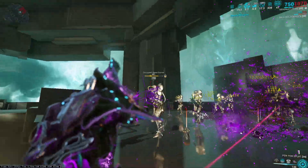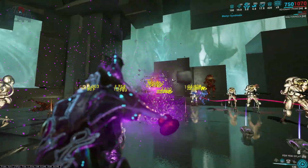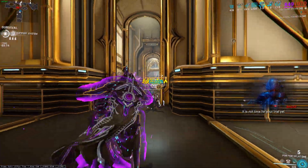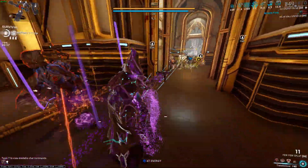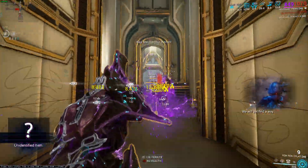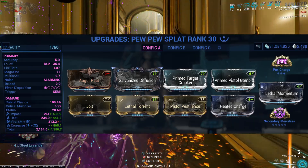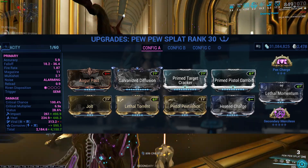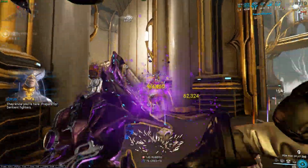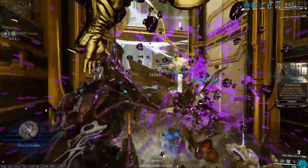In the gameplay you might see it fighting against 190-level corrupted heavy gunners and it's doing a pretty decent job at deleting them, considering I am using Secondary Merciless, which does need to build up. Now the build — let's quickly show you that. The build is plain and simple: we are going with corrosive and fire instead of viral and fire, and I'll tell you why in just a second. We do have Augur Pact, Galvanized Diffusion, Primed Target Cracker and Pistol Gambit, Heated Charge, Lethal Torrent, and of course Pistol Pestilence and Jolt. We do have Pax Charge and Secondary Merciless in our arcane slots. Keep in mind you do have the guild kit guns, same as with Zaz, so you can equip the extra arcane and Lethal Momentum just for that extra projectile speed.